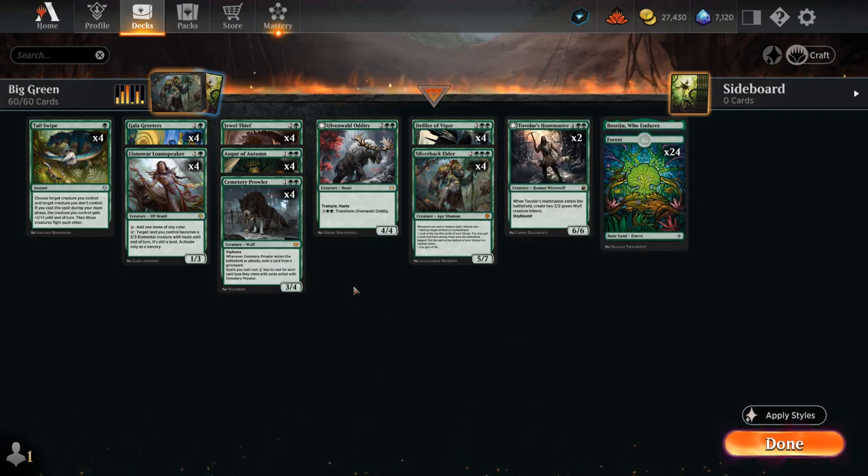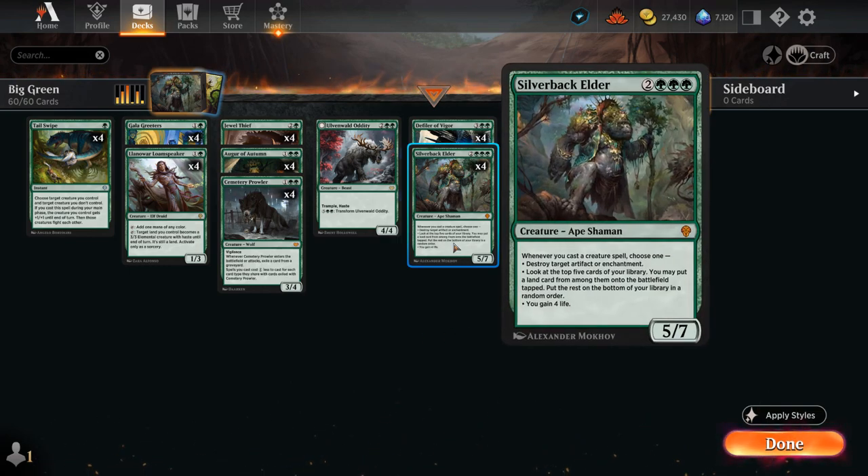This deck is more of a mid-range, late game focused green deck as opposed to a green aggro stompy deck that just wants to curve out and deal damage quickly. The Silverback Elder is also quite well positioned now that the green-white enchantment deck is one of the more popular decks in best-of-one Standard — being able to repeatedly blow up artifacts and enchantments gives us a pretty good matchup against enchantment decks.